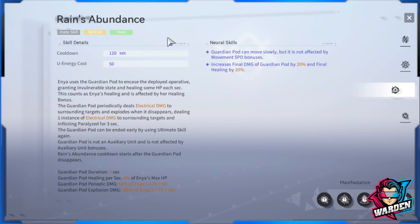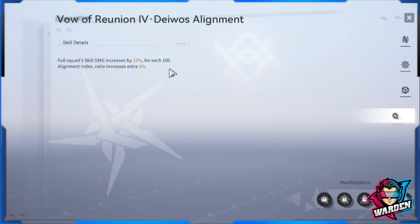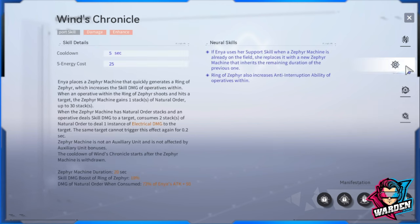Next is Day Was Alignment - a full squad skill that increases damage by 12 percent. If you're using her as support, this applies to your active operative. For each 100 alignment index it's a plus one percent increase, so around 300 index could bring it to roughly 50 percent. It's a nice complement to the whole team.